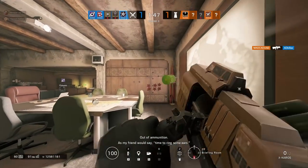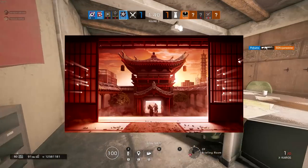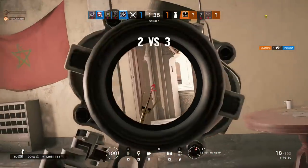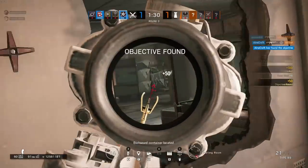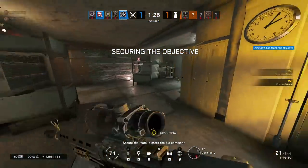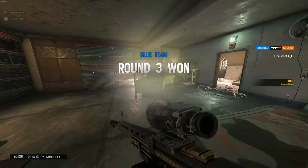Hibana is a one-armor, three-speed attacking operator, a member of the Japanese SAT. She was added during Operation Red Crow, along with Lazy Boy McGee and the most balanced unbalanced map — don't at me. She is free for owners of the Year 1 Season Pass, Rainbow Six Siege Complete Edition, or the Year 1 Operator Pack. Otherwise, she costs 25,000 Renown or 600 R6 credits, not including a 40% discount currently active in the in-game store. So go grab her while you can, because she is one of the best attacking operators to ever roam the earth.